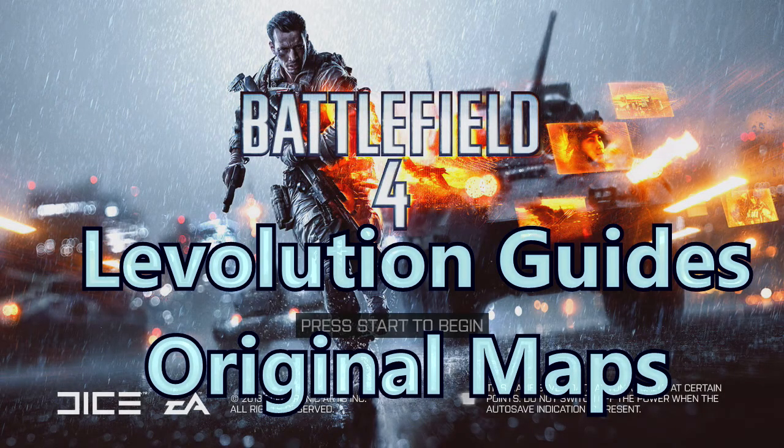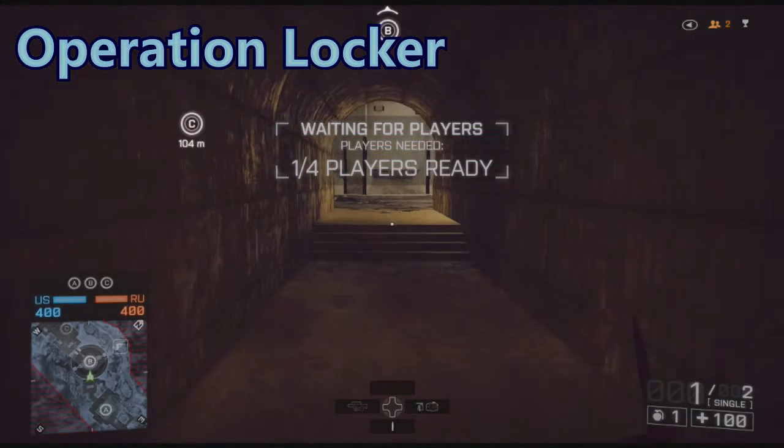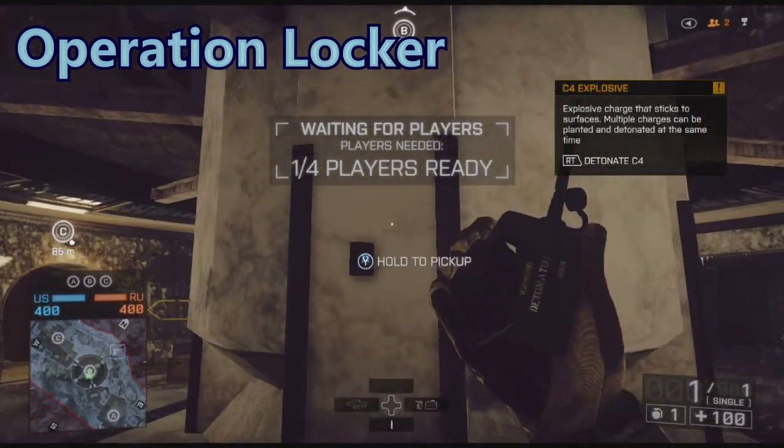Hey, Spartan Dungeons here bringing you guys a guide on the Levolutions on the original maps of Battlefield 4. Let's get started. The first one is Operation Locker, which on this one you have to destroy all three of these main pillars in the center of the map.